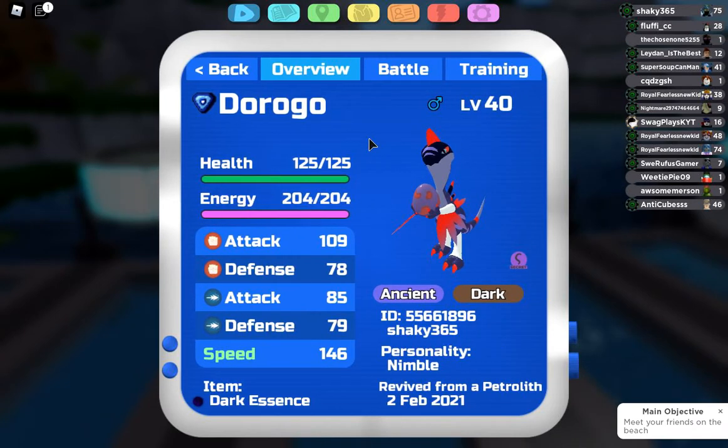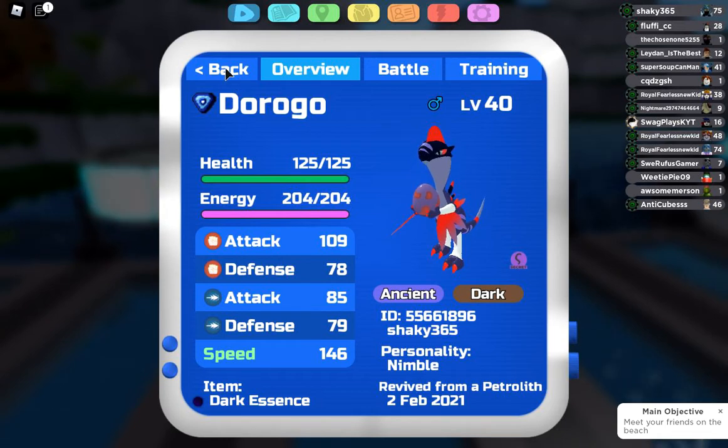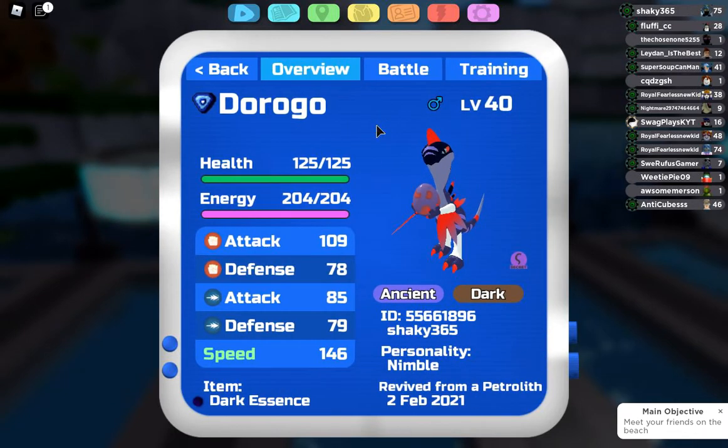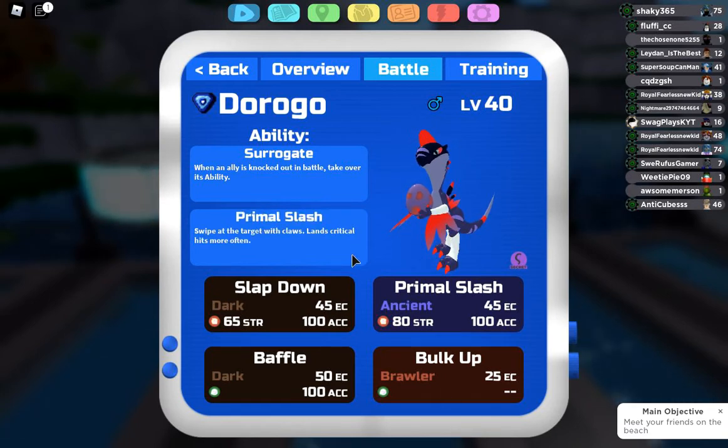The star of this show, however, is Dorago — Bulk Up Dorago specifically. This thing is the best tank, I'm telling you. It let it live like three Ice Hammers and a Quick Punch from an offensive Himber. This is the best melee tank. The funny part is that Surrogate — I didn't remember to make use of it throughout the whole entire tournament.